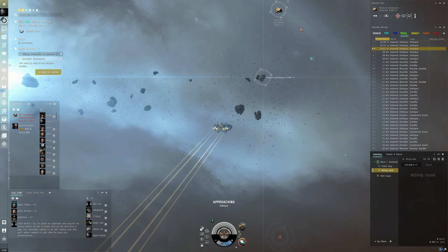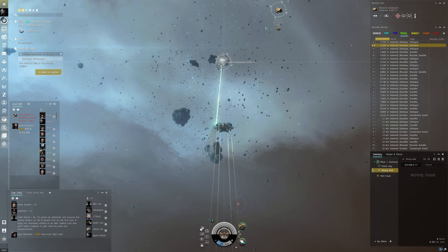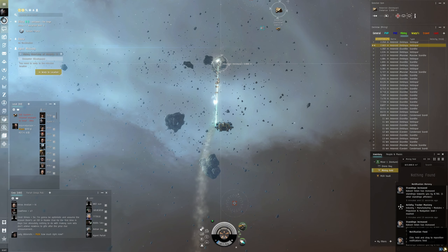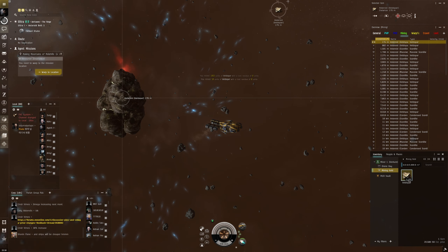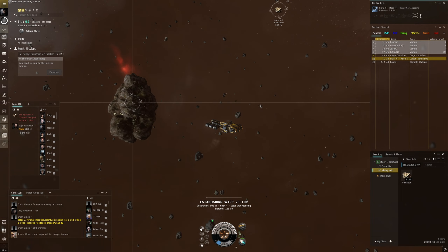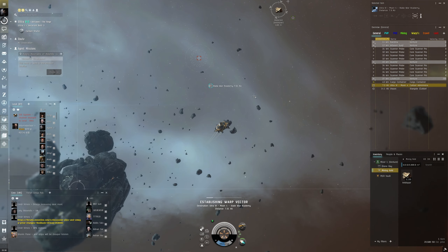Hit Control and left-click on the asteroid to get a little bit closer. Once we're there, switch over to the Mining tab. Turn off the afterburner, stop the ship, and start mining. We'll do a couple of cycles — we need 7000 titanium. We're about to finish the third cycle. We'll stop it there — this should be enough. Hopefully we have enough; if not, we'll have to come back out.